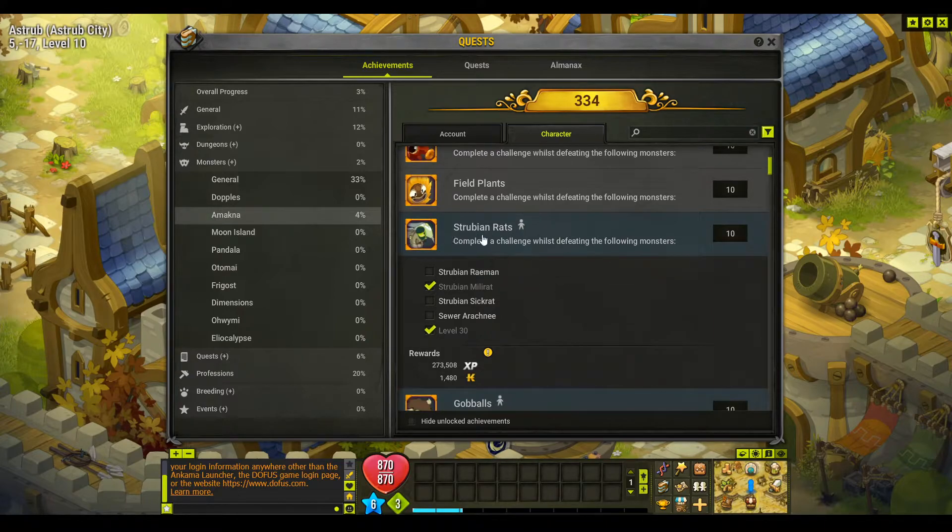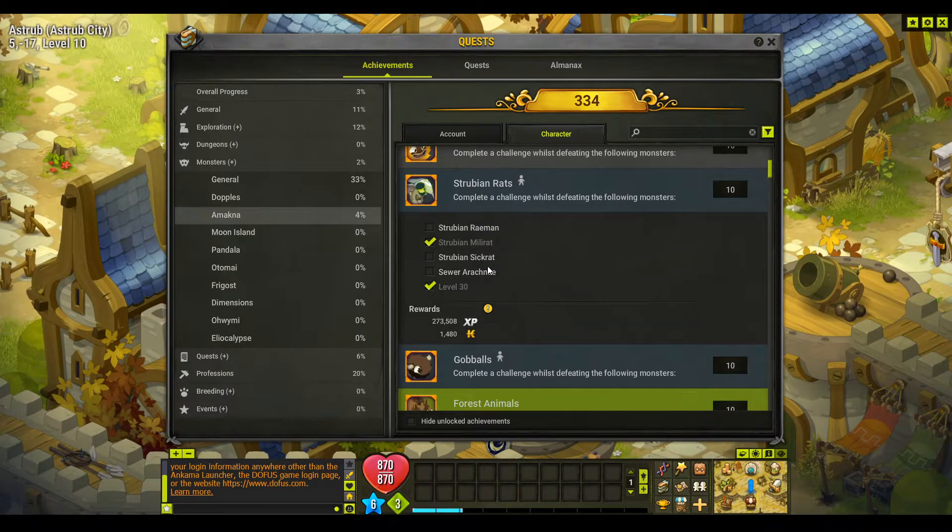So we'll move on to the Struvian Rats — they're in Astrib. I have beaten the Millarat; you have to be level 30. What we're going to do in this one is fight a Raimon, a Sick Rat and an Arachne, and we have to beat them while doing a challenge.